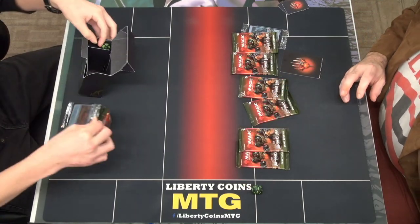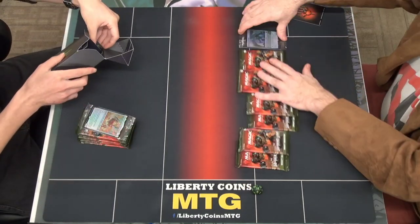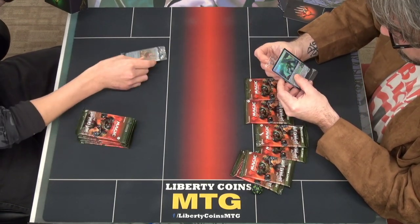Which color did you get? You get green and black? I also got a green and black. I got a Liberator, Urza — that's a battle topic. I got Root Wire and a Maulgum.